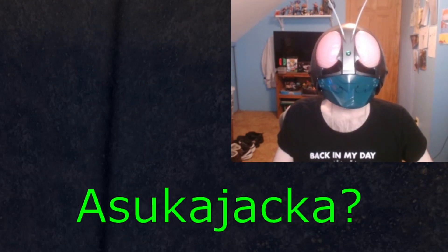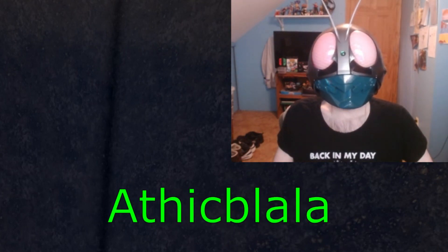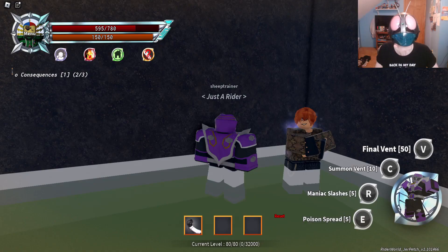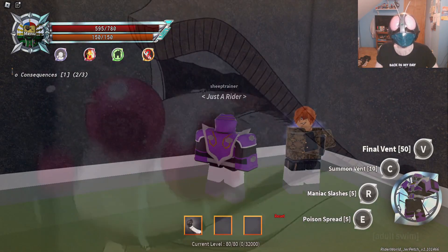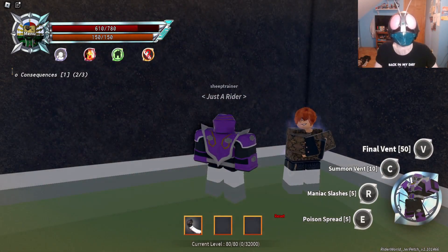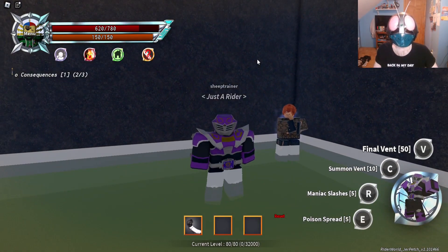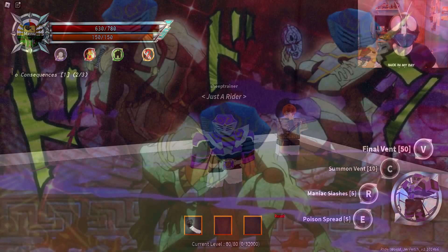So in order to get Cobra Unite, you have to talk to this NPC — Asakura. Anyway, you have to talk to him and you have to have level 40 Cobra, level 40 Cobra Manta, and a level 40 Cobra Rhino.